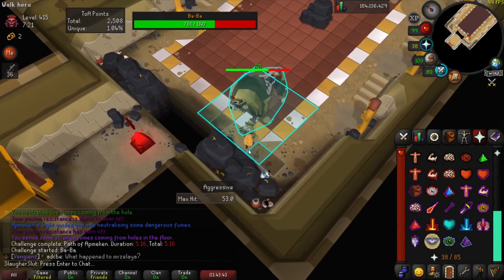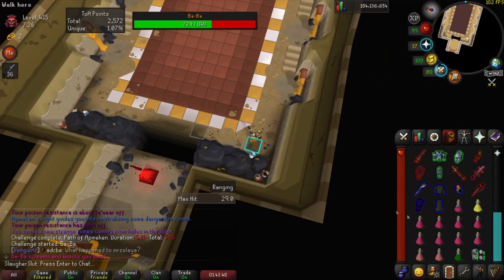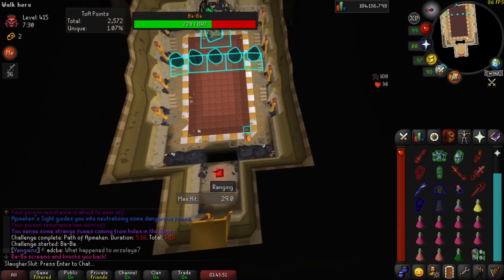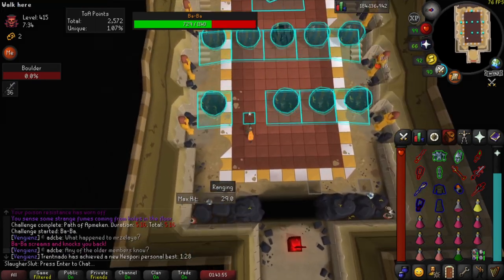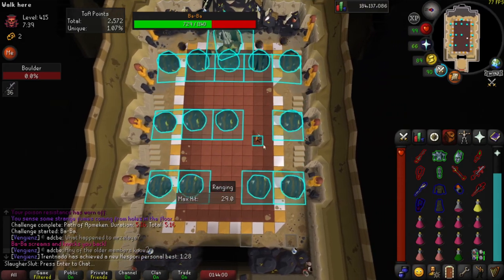Once she gets to 66 or lower, she'll switch. So there's the switch. Then I'll turn my run back on, just throw my Bofa on. Because I've got Bofa, I can't skip. If I had a blowpipe, I could. But the 4-tick attack is kind of jank.